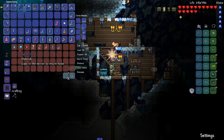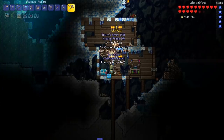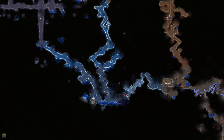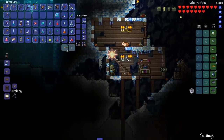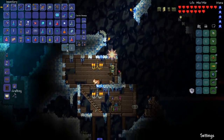Speaking of needing a double jump — I found an ice mirror and a Blizzard in a Bottle in a great chest! I also picked up two more Life Crystals on the way. I might finish off this ice cave adventure before fighting King Slime since I'm only a couple of heart crystals away from max health.